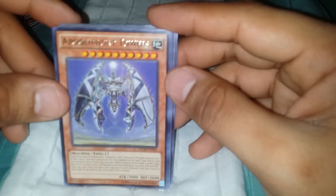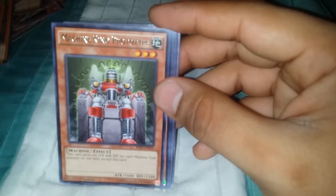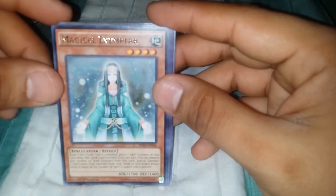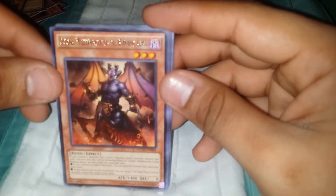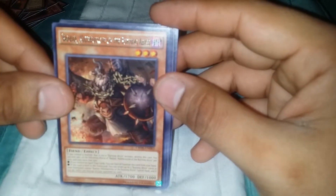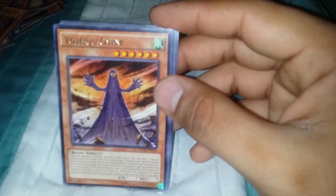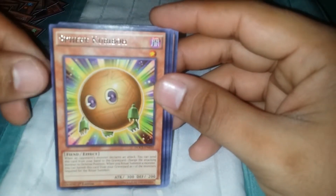Apolquatlus, Quorse Towers, Machine King Prototype. Magical Exemplar. Scarm, Malebranche of the Burning Abyss. Barbar, Malebranche of the Burning Abyss. Yosenju Oyam. Sphere Garibo.